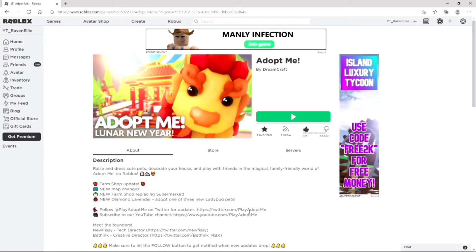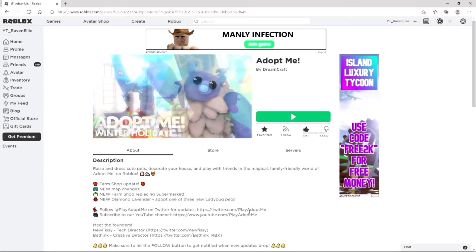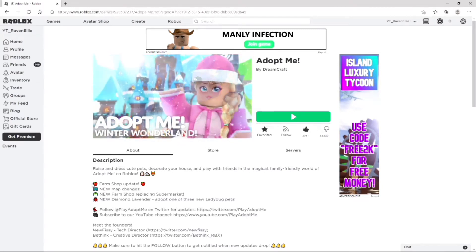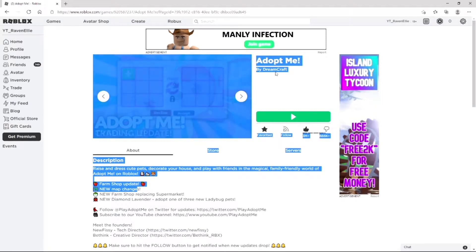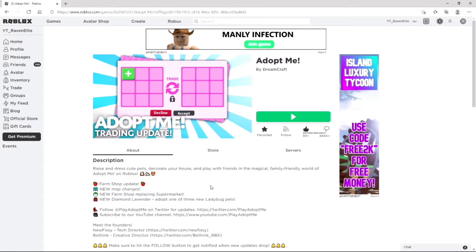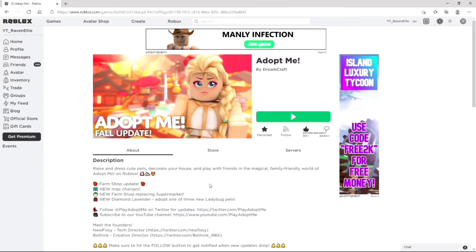Hey guys, welcome back to another video. Today we have had an Adopt Me update — the spring update. There are only a few new things, a little change, as well as some new pets for the spring. First of all, we got a farm shop update. This is pretty much the update: a new farm shop and some map changes, replacing the supermarket. I do like the supermarket, but if this means we have new pets, I don't mind.